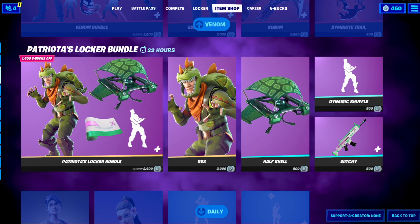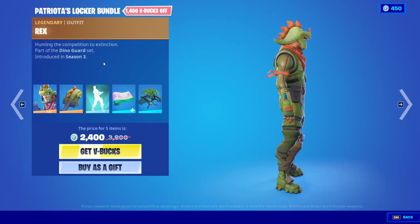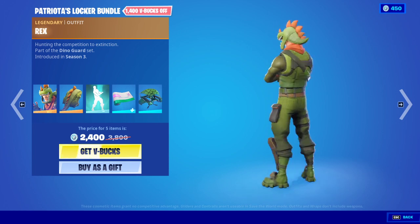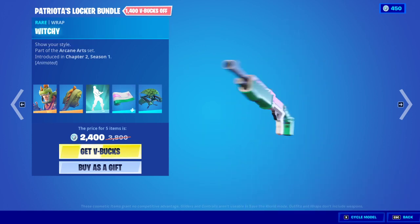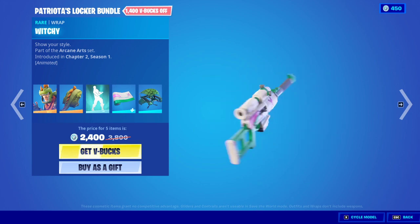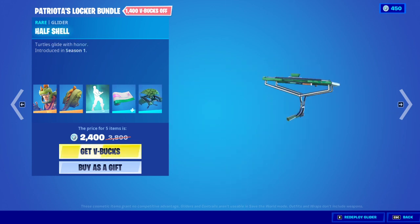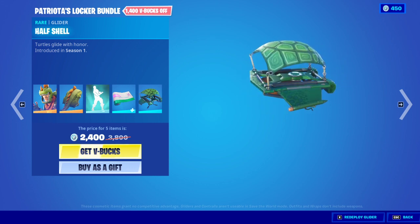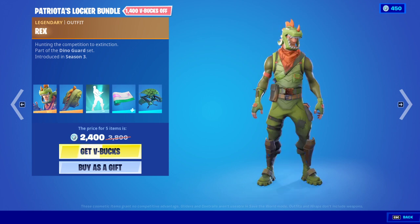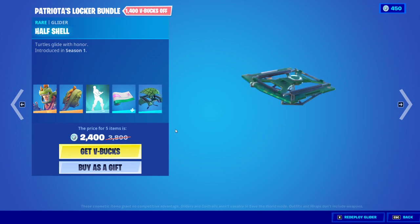Then we have the Patroz locker bundle. We have Rex — I didn't know that was icon series — with styles: scaly, witchy, and animated, all very cool. Then the Half Shell glider. Turtles glide with honor — if only there was a turtle skin, that would be epic. I think the creator might have been going for a turtle theme and found this glider to go with Rex.